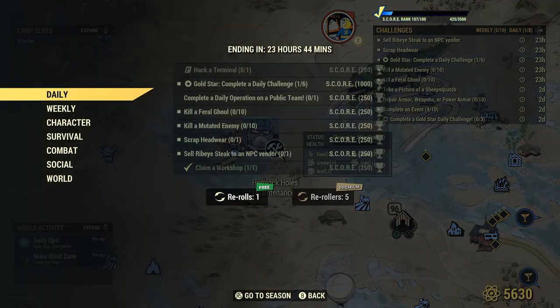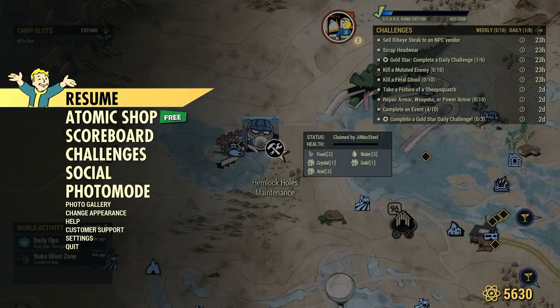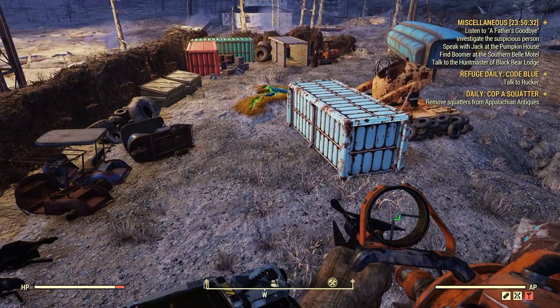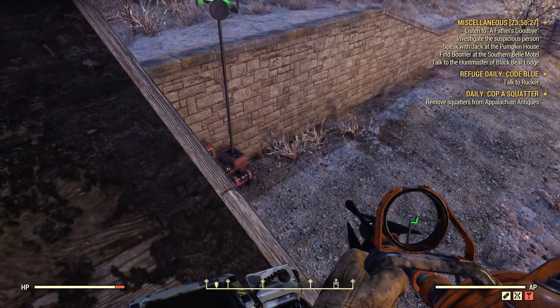So there we go — we completed that daily. Pretty simple: Claim a Workshop, one for one. Right up here at Hemlock Holes Maintenance, pretty good. As I said, sometimes you can come here and there might be a few enemies around — maybe one, maybe six. You just have to clear that area before you can claim it.